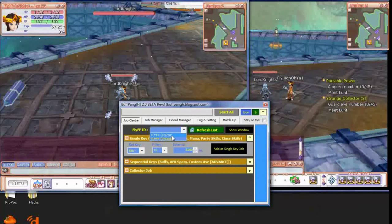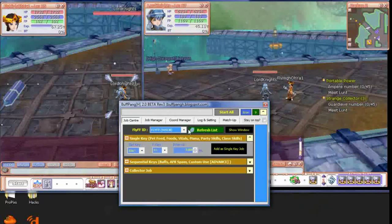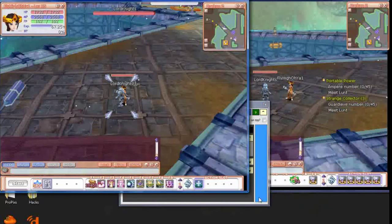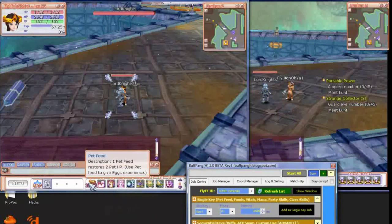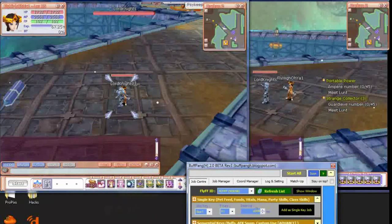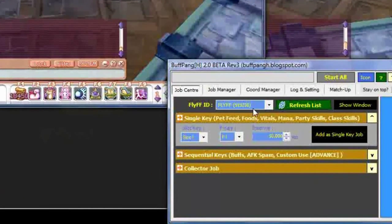If you have like five of them, choose one of those and click Show Window. So it shows this window here. This is the window I clicked on — that's not the one I want. I want to do this one, which will be this window. As you do that, choose your slot for your pet feed or your heal. Mine is F1, slot 1. And this is the time — how many times you are going to feed your pet. I'm going to do 50 seconds.